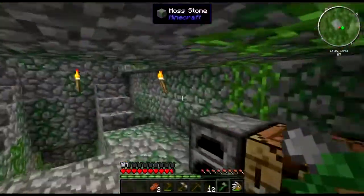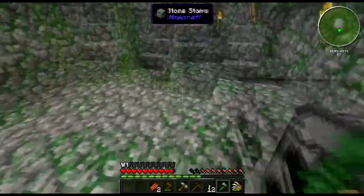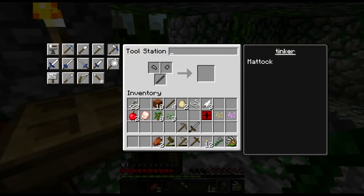Hey folks, welcome back! I am about to make an exception to my No Vanilla Tools rule, because you kind of have to have a tool forge to make a matic, I think. Let's go up and see. I might not have to do this. A matic? Okay, no, that's okay. I can do it.